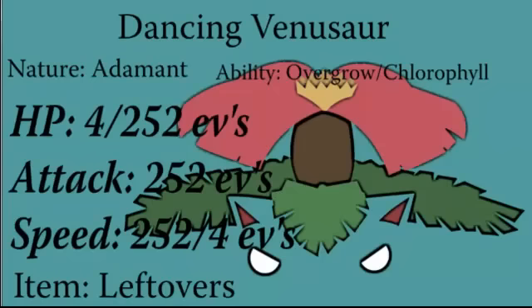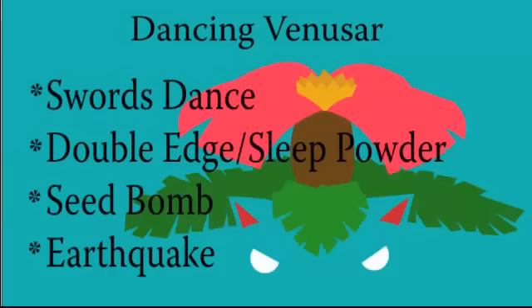Speed can either be 252 or 4. If you want a bulkier variation, you might as well run 4 EVs in Speed; if you want a faster one, run 4 EVs in HP instead. Leftovers or Black Sludge is fine — I prefer Black Sludge.